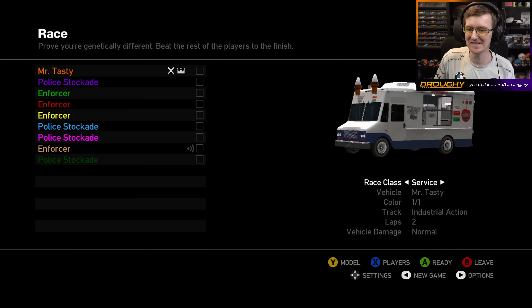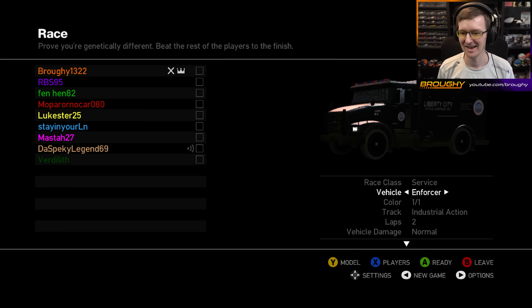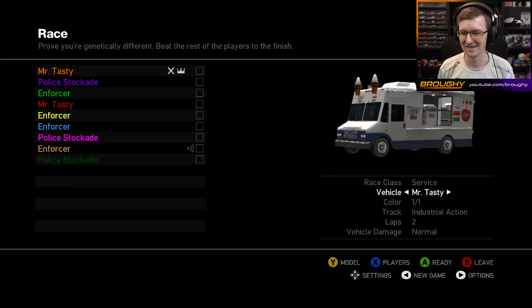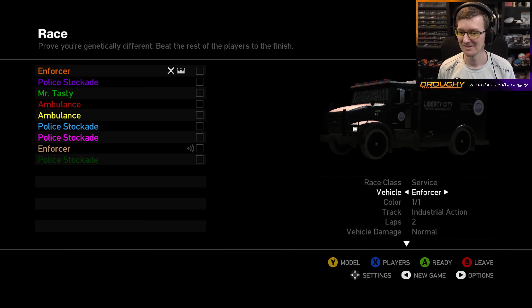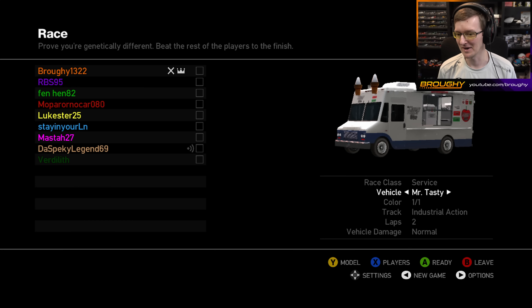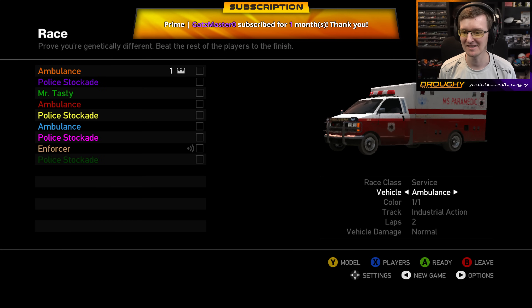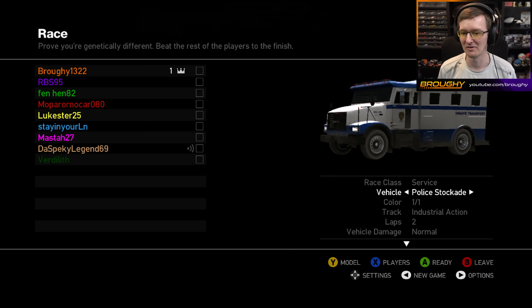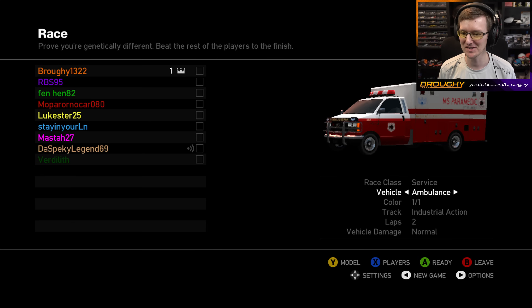After vans, we've got service. We've got Mr. Tasty, police, stockade, enforcer, ambulance. There's a service class in GTA V, but nobody knows about it because you can't use it in races. The service class in GTA V has the taxi and a variety of other things. But yeah, an actual raceable service class.